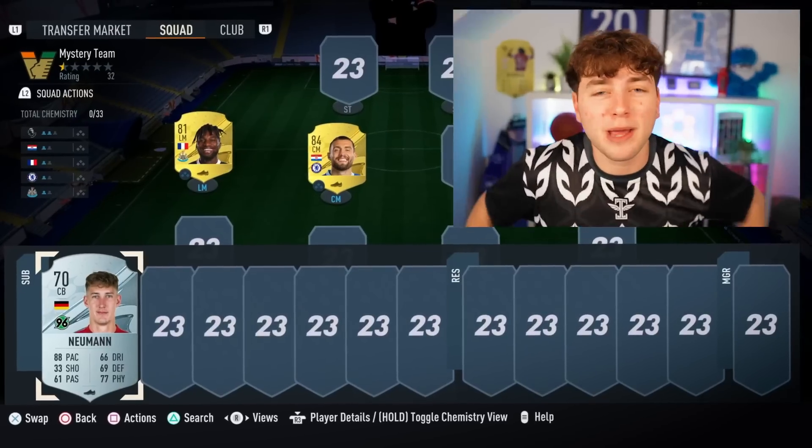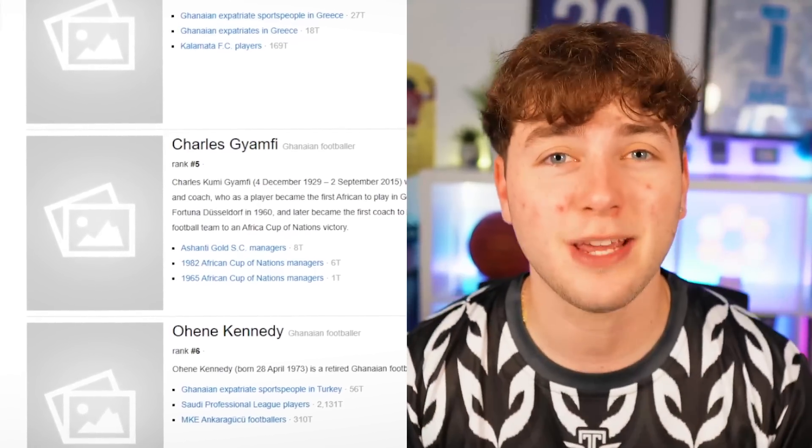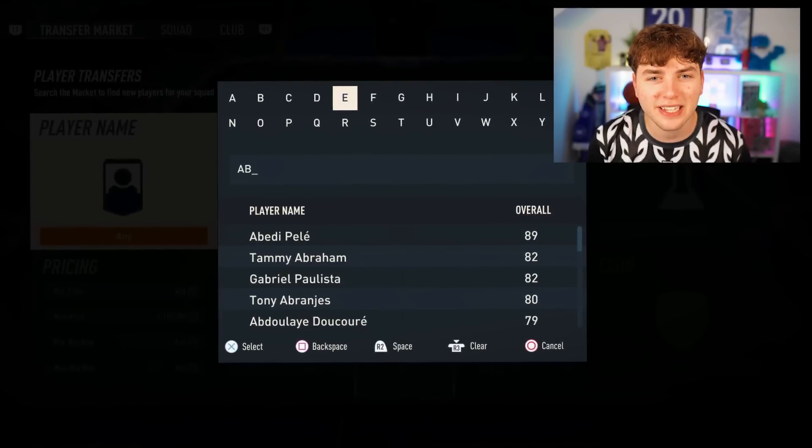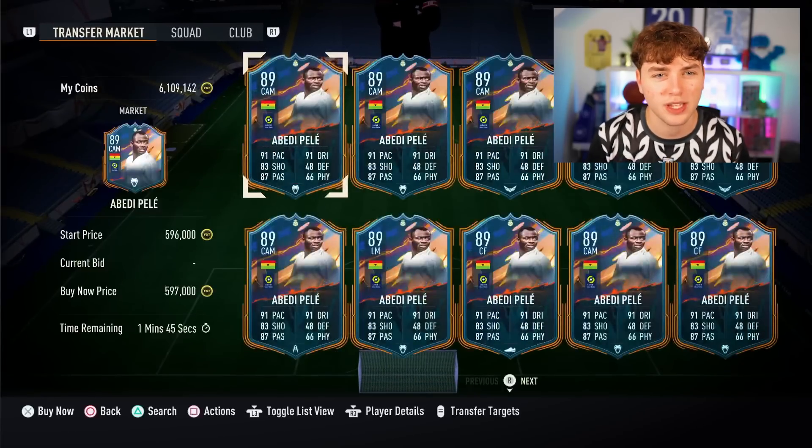It looks gorgeous. But are we even going to be able to add anyone from this team? The answer was no — this team's not on FIFA and there's no one famous who's played for them. We're going to choose a player from the Ghana international team. I'm pretty certain Abedi Pele played for the Ghanaian international team — yes, he's Ghanaian. We're going to grab ourselves Abedi Pele.